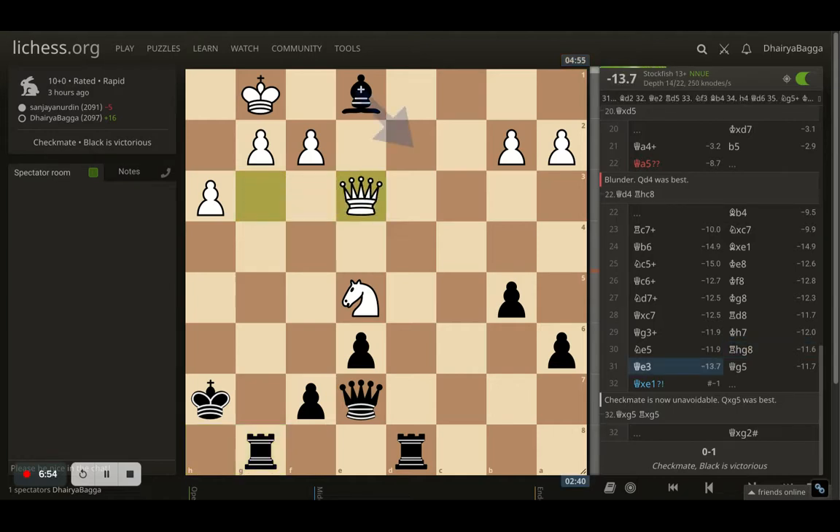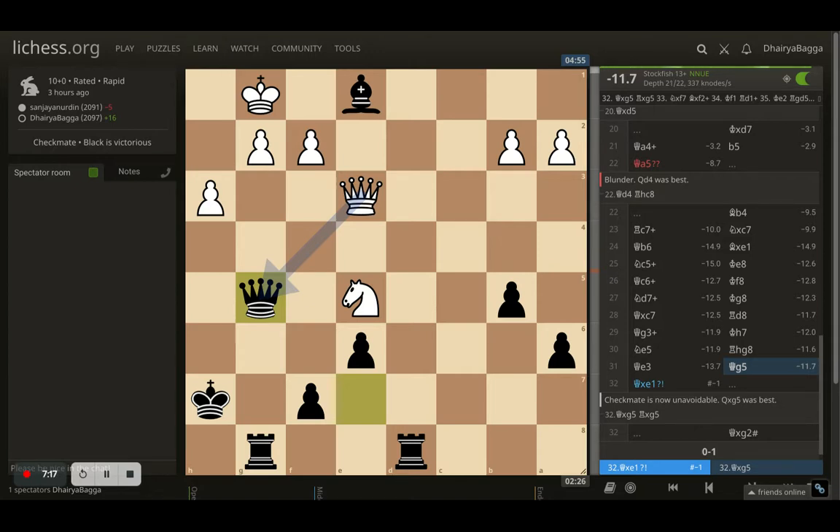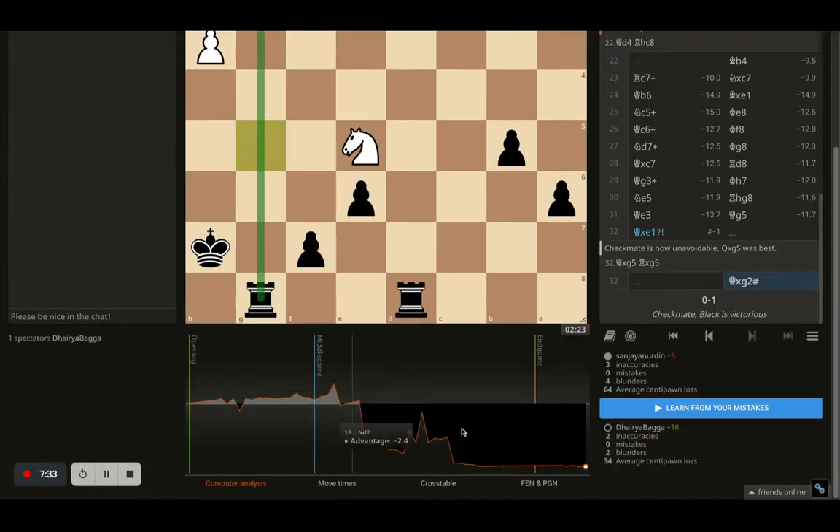After the knight moves away, I attack the queen. The queen sidesteps and tries to attack the bishop on e3. I thought, let me just simplify — the queen and knight have been irritating for a few moves. I played queen to g5. I'm okay with a queen trade because I will have three pieces against one knight, and that's a win any day. The opponent decides not to take the queen — the final error of the game — takes the bishop and walks into checkmate, because the rook was already on the open file. It's checkmate on g2.